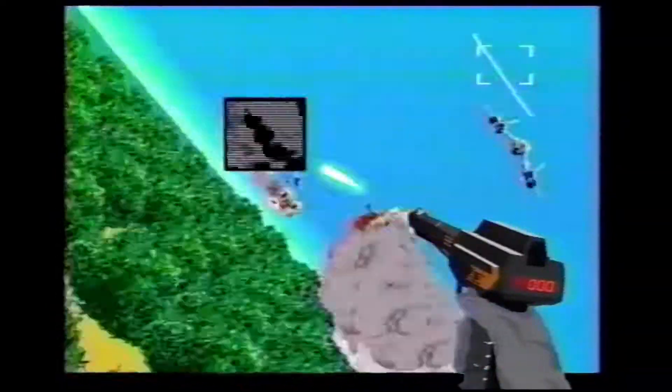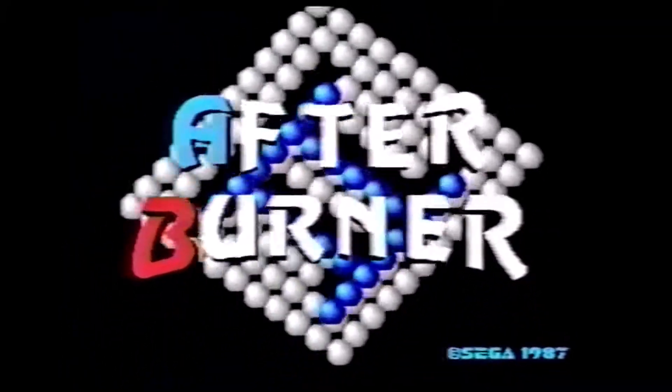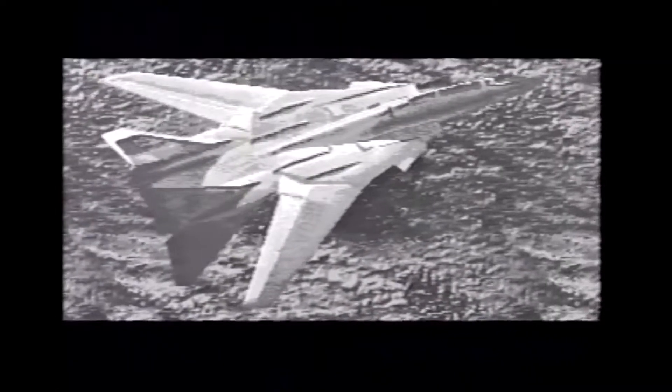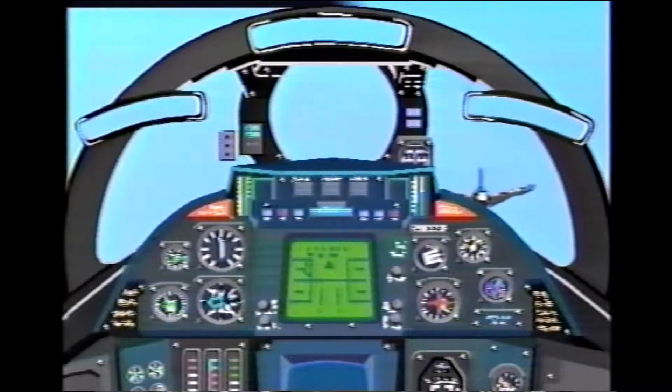Afterburner was made in 1987 by Sega AM2 for the arcades, followed by Afterburner 2 in the same year. While the original Afterburner was initially solely ported to the Sega Master System, Afterburner 2 was ported to a variety of systems but often was falsely labelled as Afterburner. This is also the case with the 1987 port for the Takara Video Challenger.